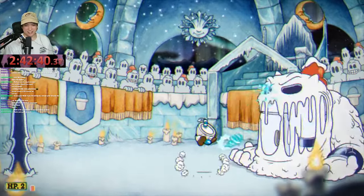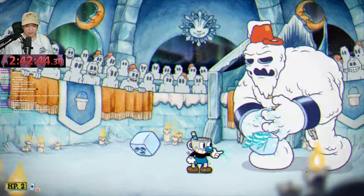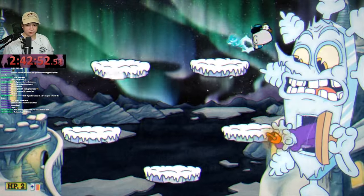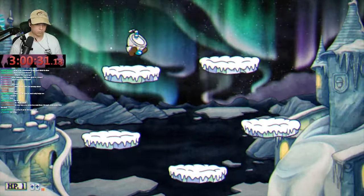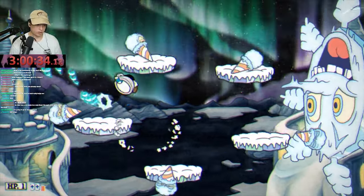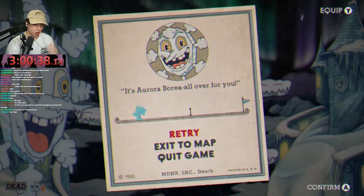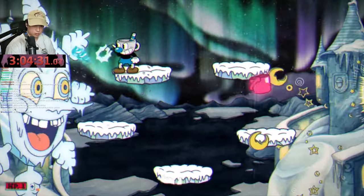I was able to stand there, do my DPS with Twist Up, and get that phase done really quickly. I think I only died like three or four times on this boss total. The third phase was even easier — all you had to do was stand in front of him. The only attack I had trouble with was the ice cream attack. I don't know why my brain would not let me dodge it — it covers every single platform.